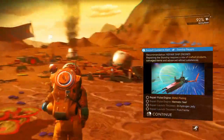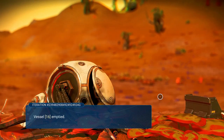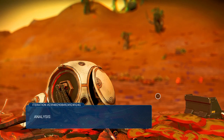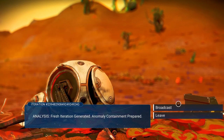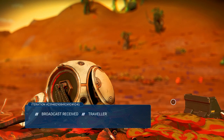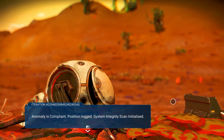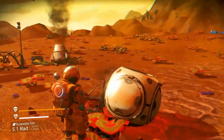Try not to die. All right, let's go over here. Let's talk to this thing. Boundary separation. Vessel emptied. Cause: sentinel intervention, deliberate transfer. Analysis: fresh iteration generated. Anomaly containment prepared. Broadcast received. Traveler anomaly detected. Anomaly is compliant. Position logged. System integrity scan initialized. I'm a compliant anomaly - I say that every time, but I feel like a compliant little anomaly.